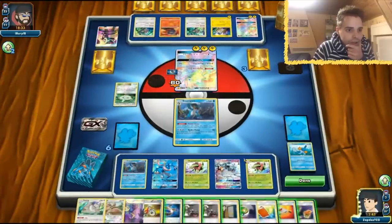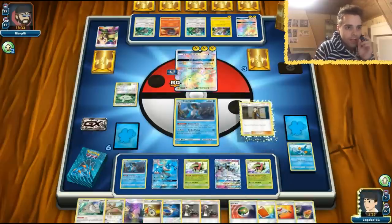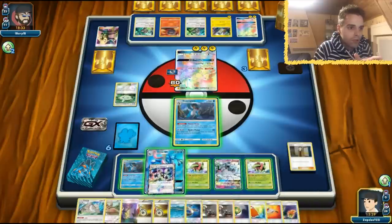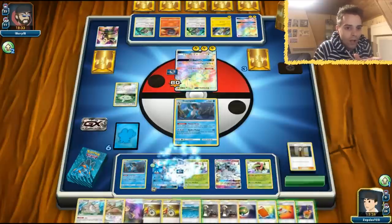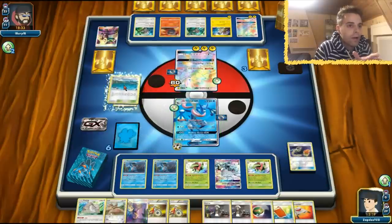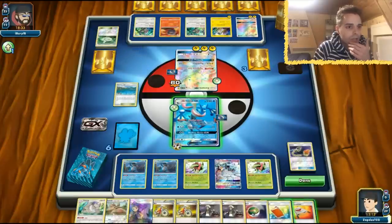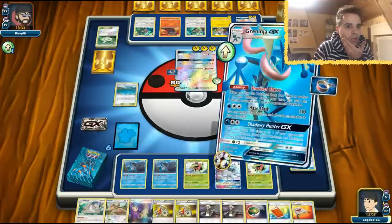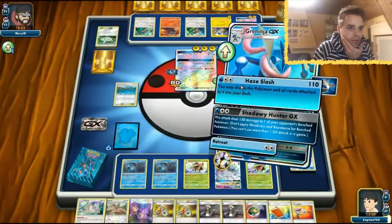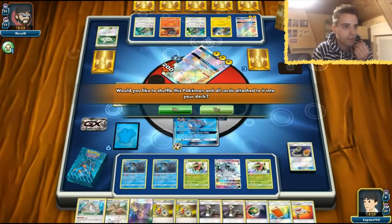Up next, we use our last Power Draw. Actually, we have a Looker — let's use that, getting all of our cards. Now we have the Super Boost Energy, finally! We get the Choice Band onto the Greninja. We get the Switch going. Now we have our combo set up. We just need to get rid of that Eater's Paradise. We can use Rescue Stretcher, but we're just going to draw all of our cards with Power Draw. Haze Slash — we smack damage. Then we promote something. Would you like to shuffle all cards? Yes.